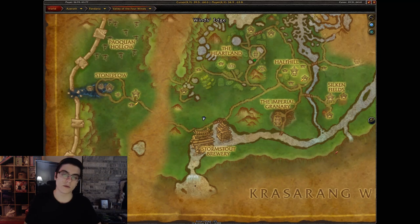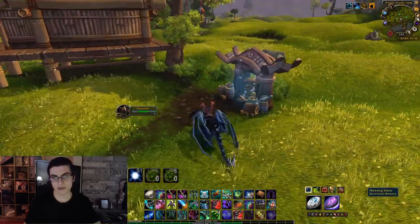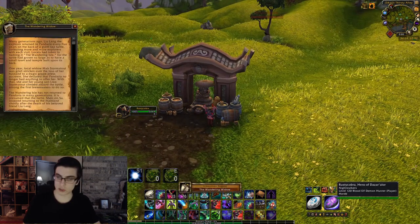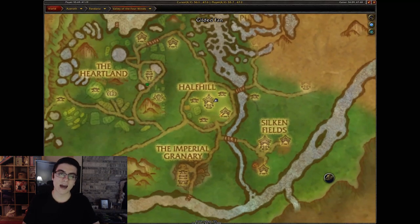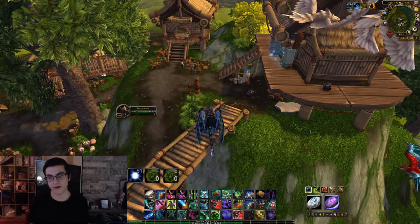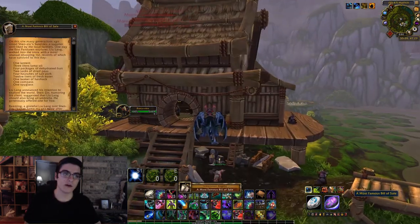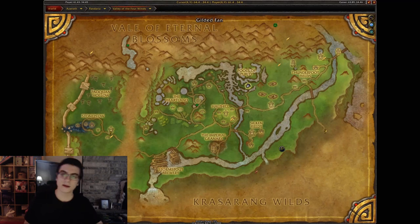Next one head over to Stormstout Brewery — underrated dungeon in my opinion. You can see there that's the meeting stone; go ahead and collect the Wandering Widow scroll right in front of the dungeon. Next one is going to be in Half Hill in the middle of the Valley of the Four Winds, in the upper area where all the houses are. Right next to the entrance you're going to have the Most Famous Bill of Sale scroll.